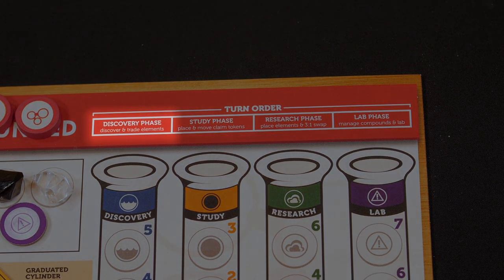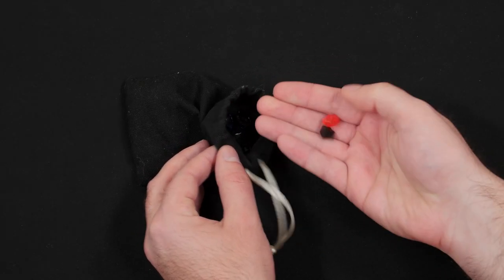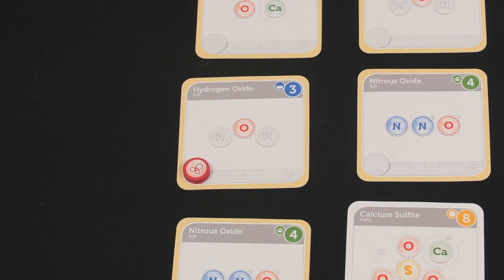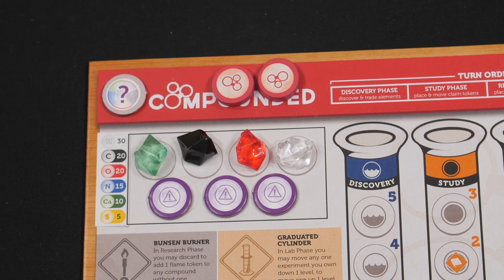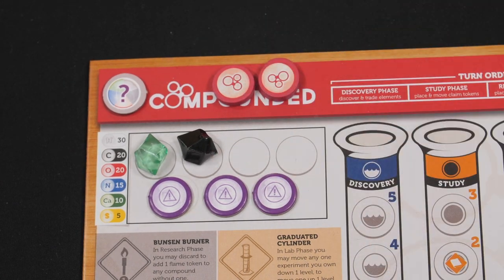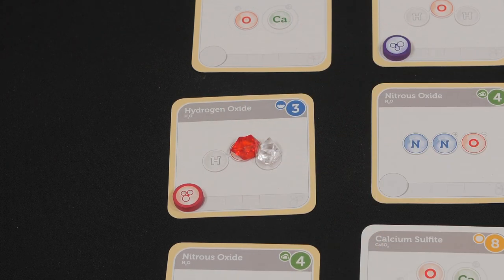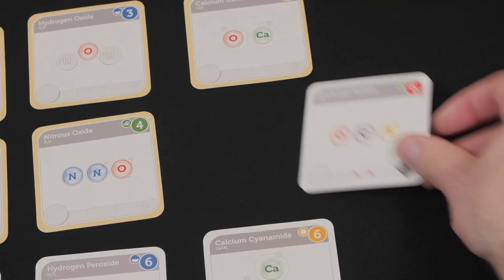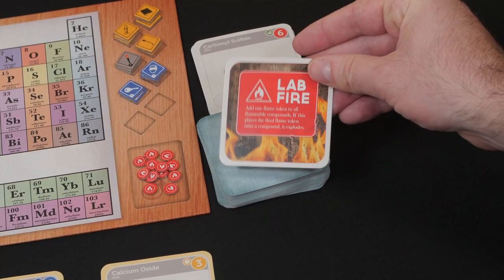Each round of Compounded is broken into four phases: the discovery phase, the study phase, the research phase, and the lab phase. In the discovery phase, scientists gain elements and initiate trades with other scientists — trades can be for elements, tools, favors, pretty much anything goes. The study phase allows scientists to claim compounds on the research field. The research phase is where the brunt of the work is done as scientists place elements onto compounds. The lab phase is where completed compounds are scored, workbenches are managed, and the research field is replenished.